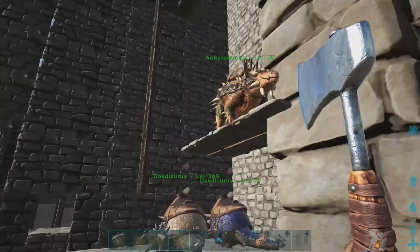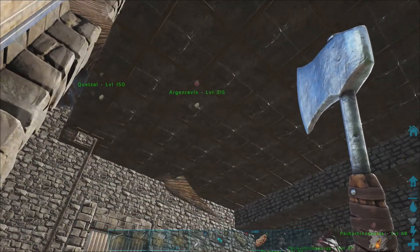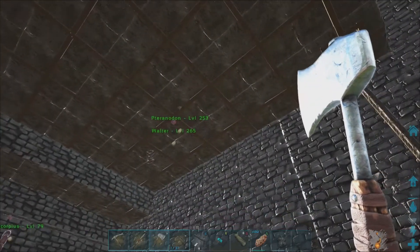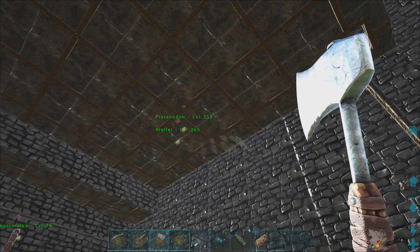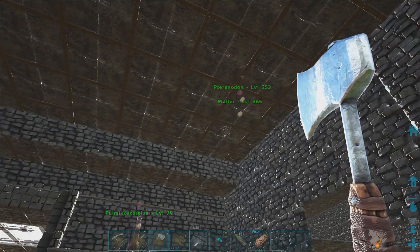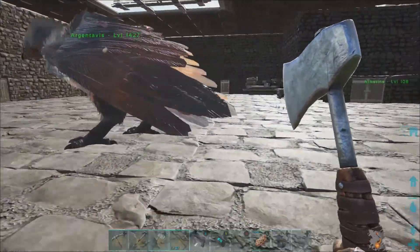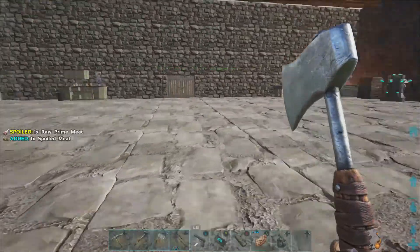With the level increase I did, it really made all the dinos we were using — like the RGs and the Pteranodons we have left — kind of obsolete. There's just no way you can take a 265 RG out right now; you'll get killed quick, especially with alphas of everything running around. So we're basically going to have to start retaming.